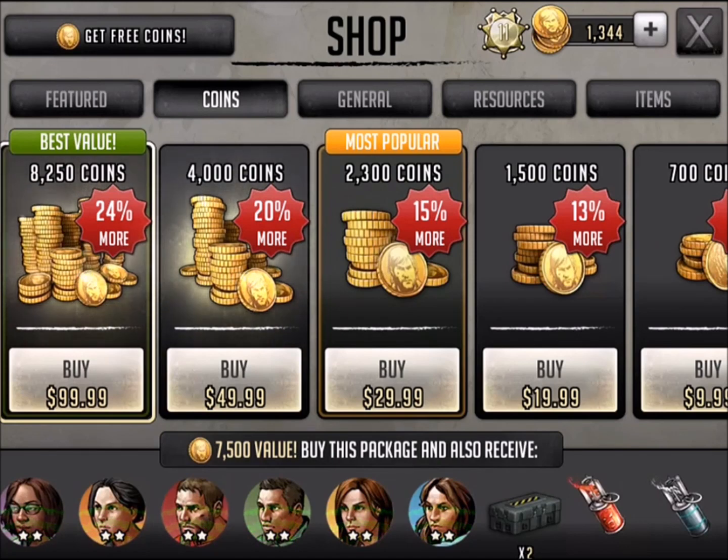I'm going to get a five-star from the five-star recruit tokens, be able to open up the supply depot to get more characters there — just some cool stuff about to happen. We'll go ahead and do this purchase, and you guys won't be able to see this part, so we'll stop the video now.